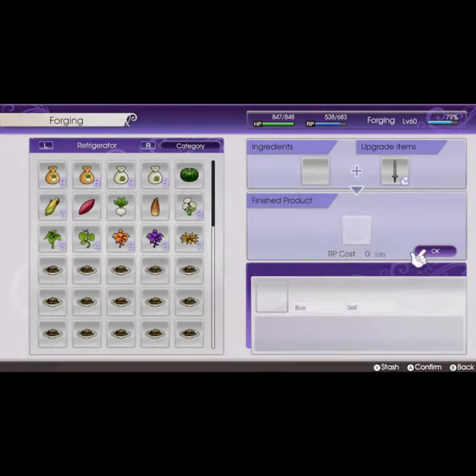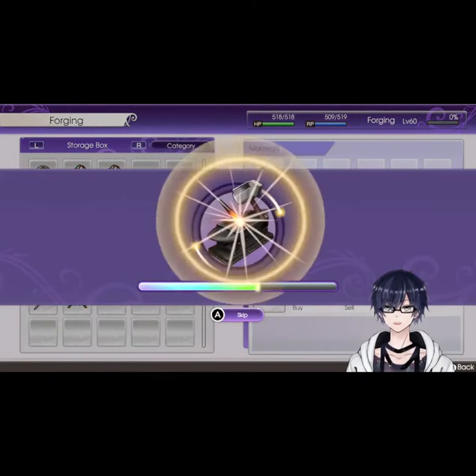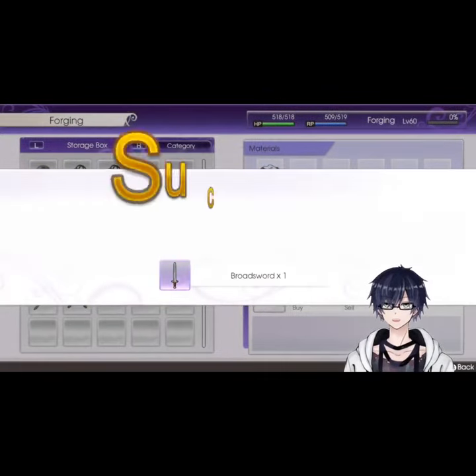Third, craft 14 broadswords and then upgrade them to level 10 with turnip seeds. Fourth, create one more broadsword, but this time use the level 10 iron as well as five of the now level 10 broadswords you just made.